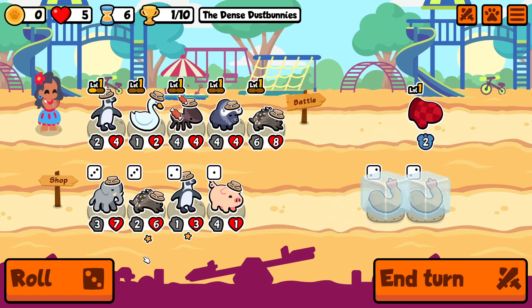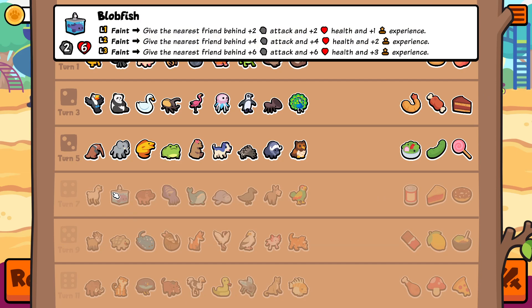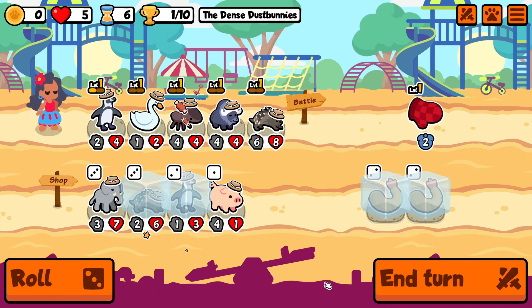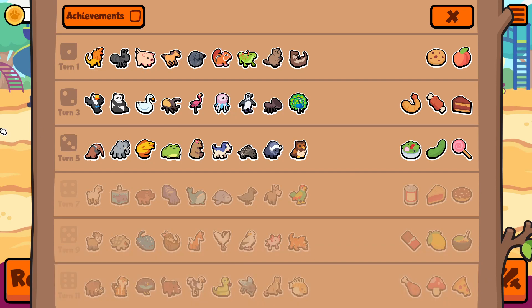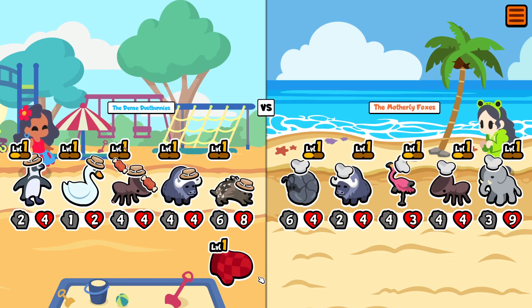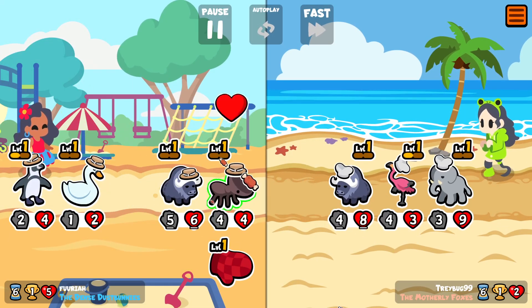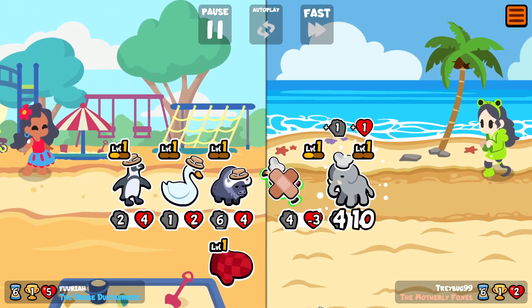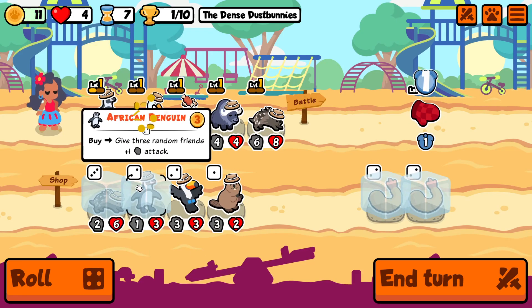There is no kill build. A kill build would be perfect for this week with the bloodfish. African penguin gives attack — it's also a way to upgrade attack, but it's a very poor way. And there is no catfish, which would for one gold make the African penguin do the same thing at the beginning of every turn — that would be very good, giving you plus three attack every turn. It would make the yellow fish or warthog a sensible buy.